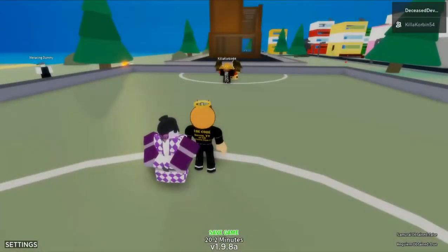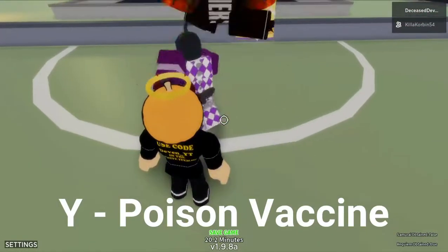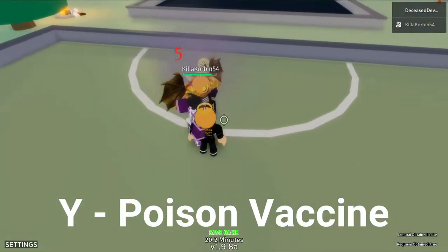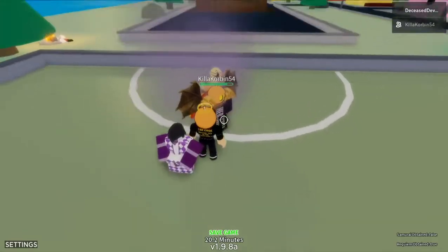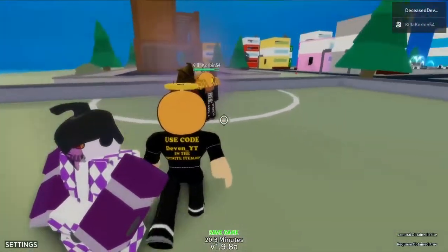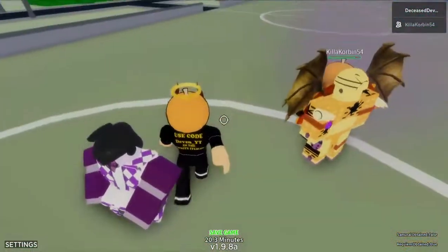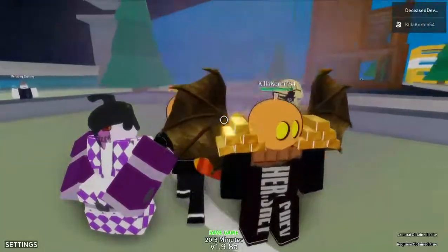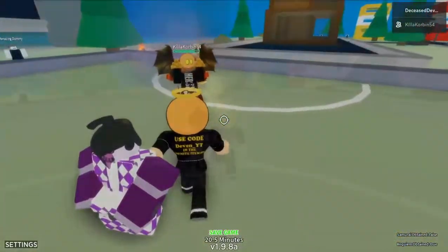This next move is called Poison Vaccine. I'll use the R move first to poison them. Then you press Y, and they no longer take damage from the poison. So if you use the F move — which I'll show you in a minute — and you want people to be able to walk around in it, you hit them with Y and they can walk around without being affected by the poison. I really like this move.